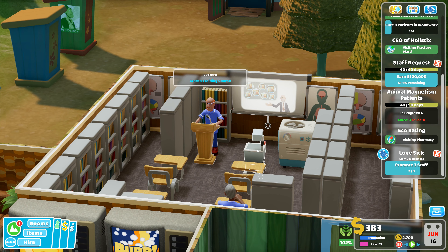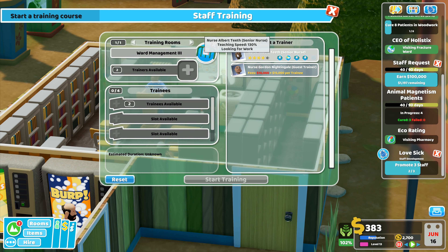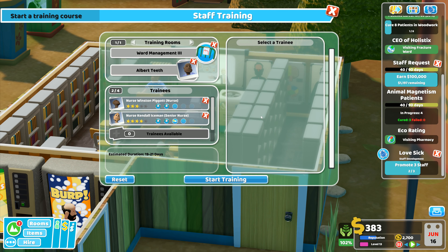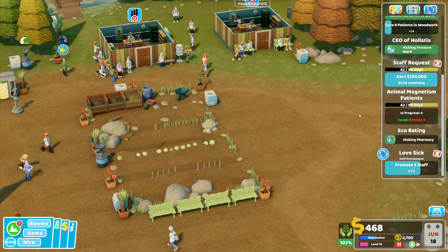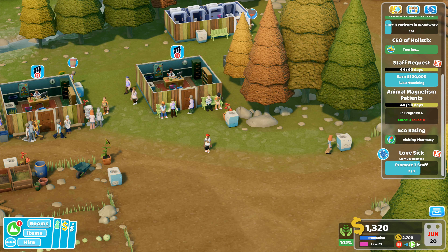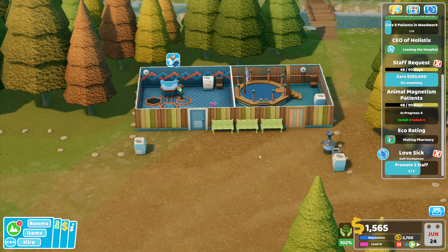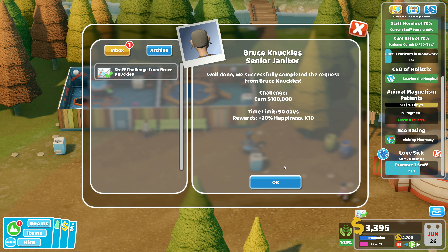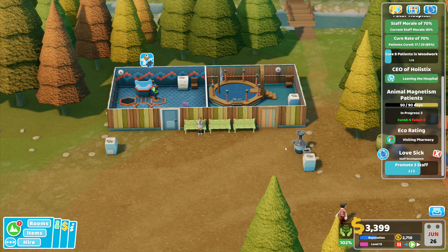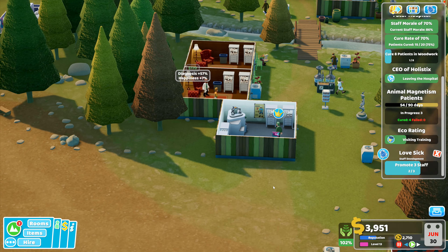Another training course complete — ward management level three. We'll zoom in here and you can do another training course. Courses available — we want ward management level three. I'll take you as the senior nurse, you can train this one. We'll take the other two ward management nurses and start training them. I'm back into positive money — 1,000 remaining to earn. Staff challenge — we've earned 100,000. Rewards: plus 20 happiness and 10k points. Excellent.